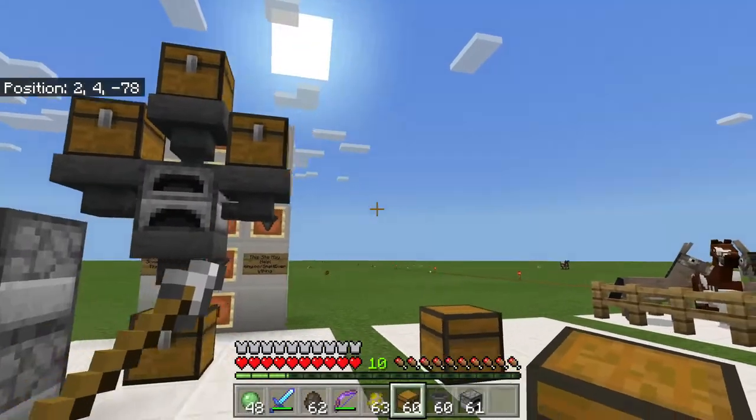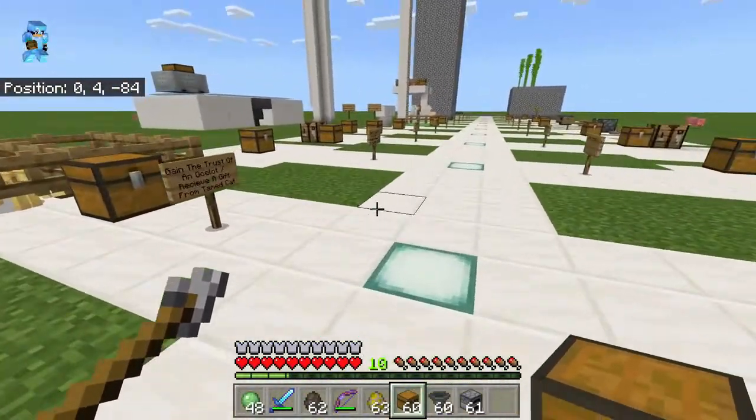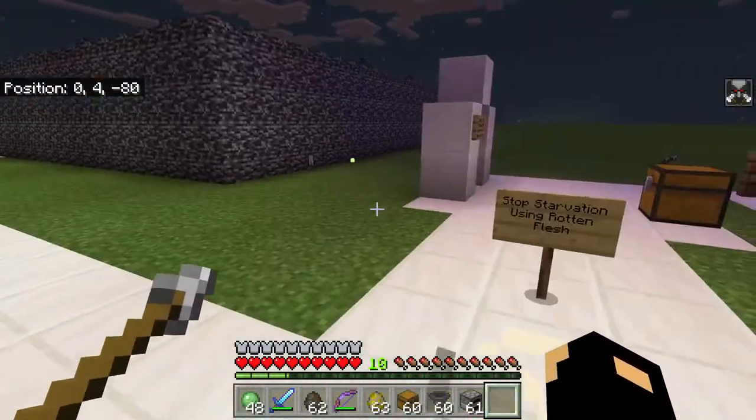Then you have to put those chests over here. To get up on here: crouch, chest here, then put the chest right here. Crouch, stay crouched, and put a hopper on top here, and then the chest on top here. Nice — there's that.